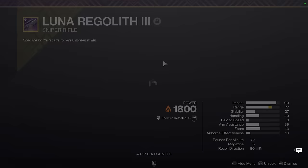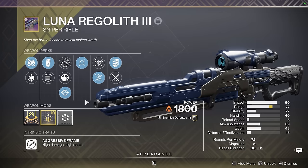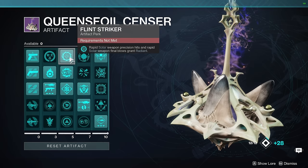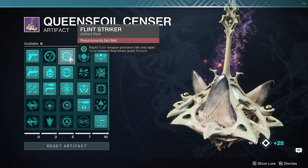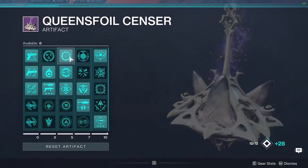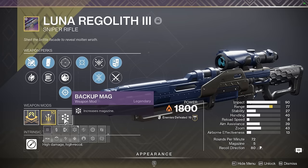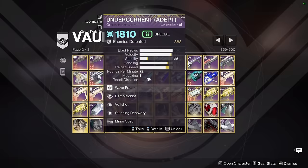Luna Regolith 3 — this is a bit of a special weapon with two purposes in speedrunning. First, it's a great Verity's Brow sniper as an aggressive frame sniper with snapshot, moving target, very high handling, and very high damage per shot. On top of that, Luna Regolith is useful for an exclusive purpose this season: proccing Flintstriker in a single shot. Flintstriker is an artifact mod that gives you Radiant when you get rapid solar weapon precision hits or solar weapon final blows. Because it uses a mag size calculation to determine how many solar weapon precision hits you need to get Radiant, Luna Regolith as an aggressive frame sniper with a base mag size of 3 without extended mag or backup mag can actually give you Radiant in a single headshot, which is useful in some cases.